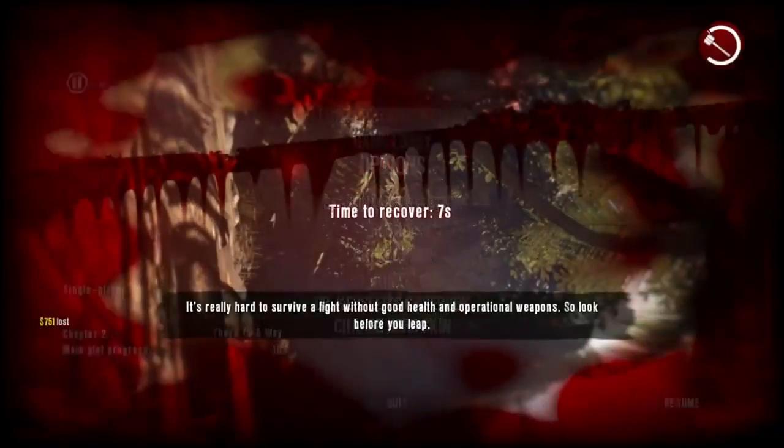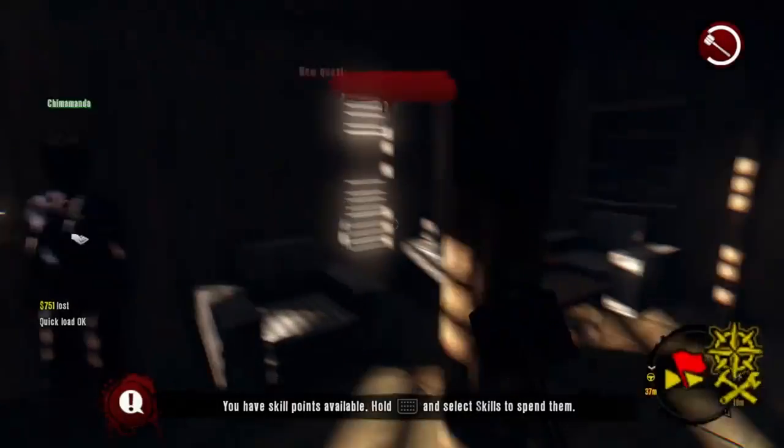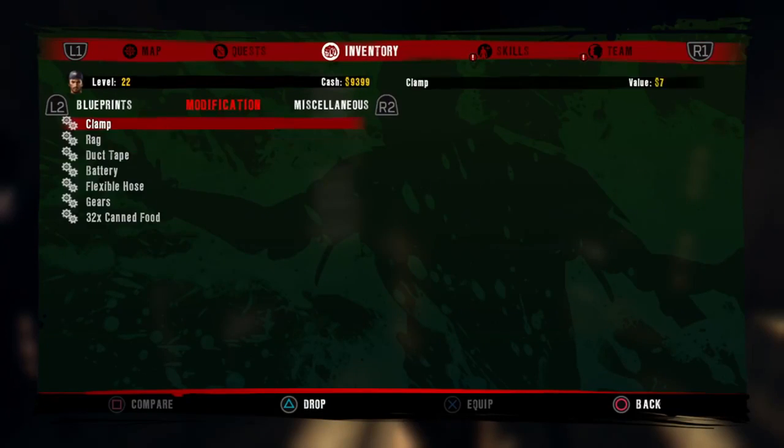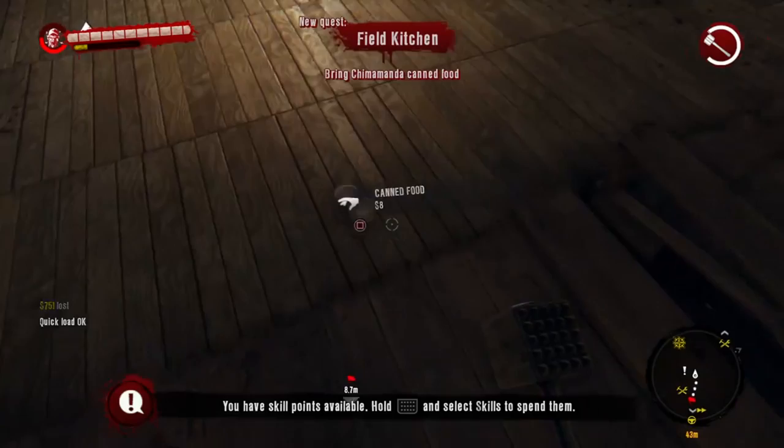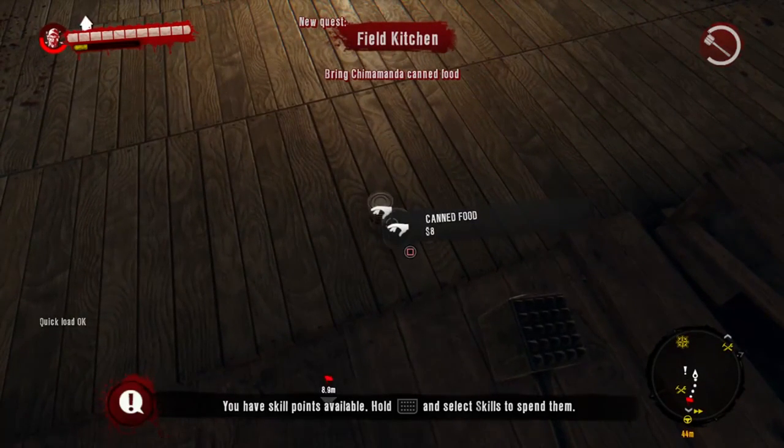Let's check our inventory — as you can see I still have 32 canned food on me, and there are more on the ground. I'm going to fast forward through picking those up.